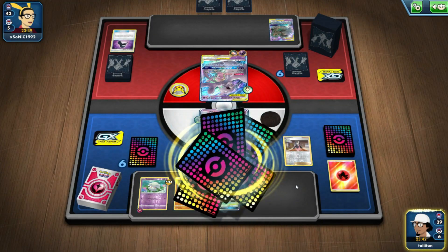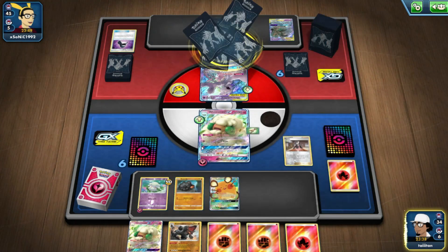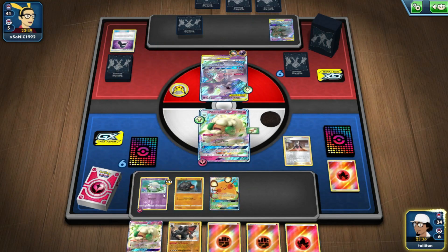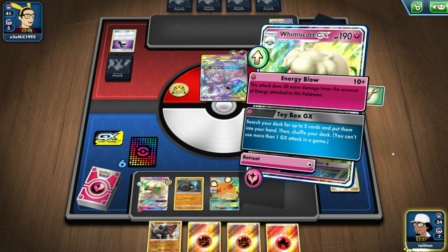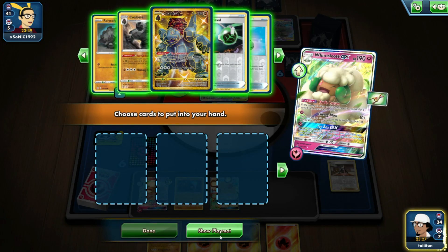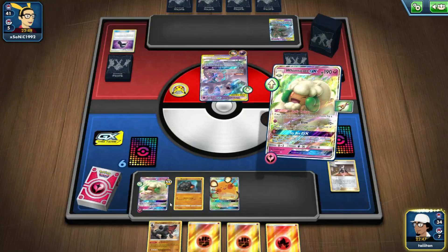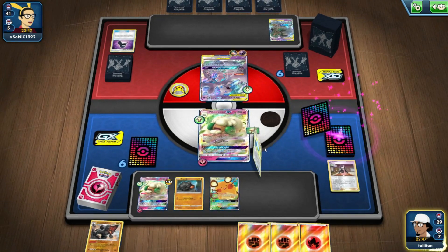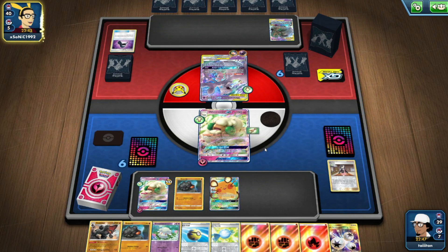We get another Whimsicott which is fine. I'm going to go for Toy Box — a massive flex. I search and find Coalossal, so a Rare Candy would be great. I was going to use Quick Ball to get Dedenne anyway, and that works fine. I'm happy with this setup.